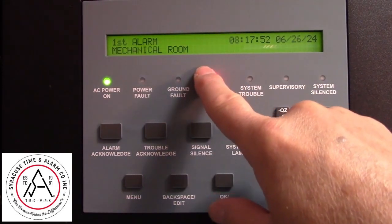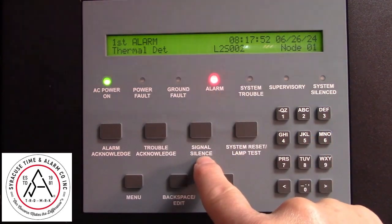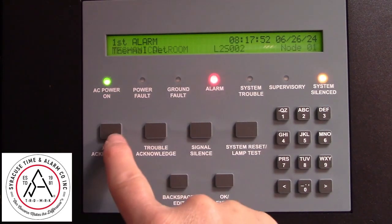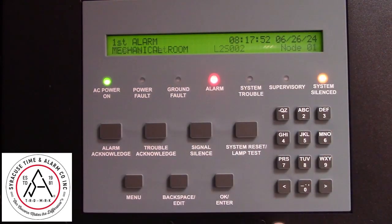It'll display the alarm and the alarm will be blinking. The signal silence will silence the audible notifications in the building, and the alarm acknowledge stops just the panel from beeping and makes the alarm light steady.